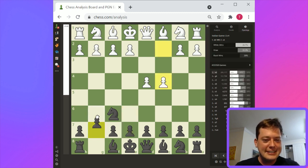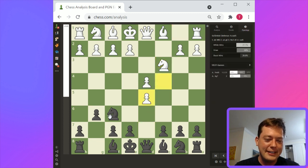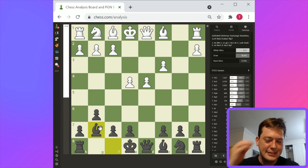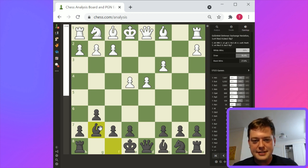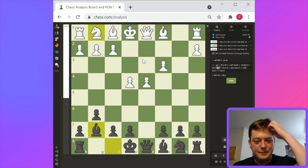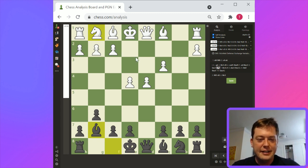So: g6, knight c3, d5, pawn takes, knight takes, e4, knight takes c3, pawn takes c3, bishop g7. Basically here, this is sort of better for black — it's a very efficient response for black. Knight f3, bishop c4, c5, and basically black will place pressure on the center. Bishop to c4 is probably the best strategy. Let's take a look at the opening book: knight f3, bishop c4, bishop e3, and then c5 is the response.